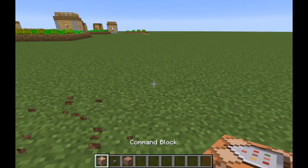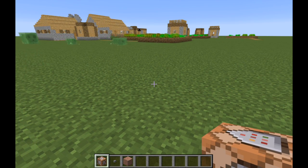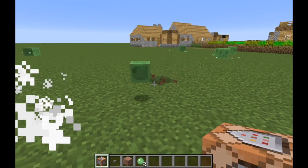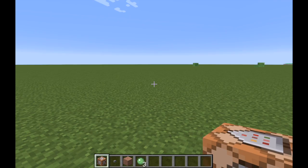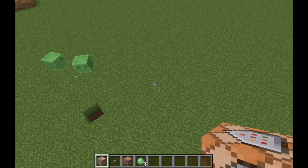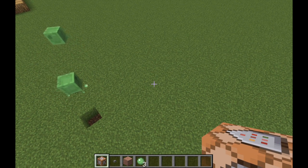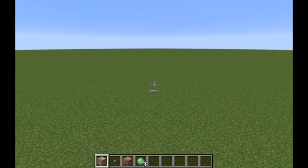So the scoreboard command: basically what you can do with it is you can set objectives, and it's really good for server making. You can set a lifetime objective, a stat.useitem objective, or just set an objective that's dummy so that whenever someone walks over something it adds to their score.